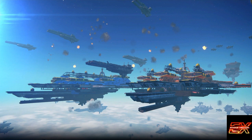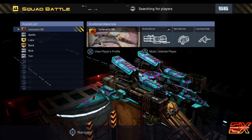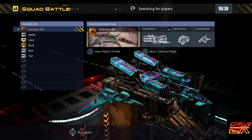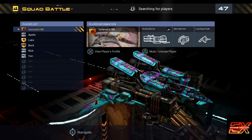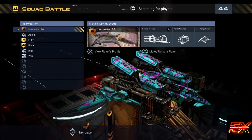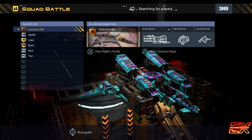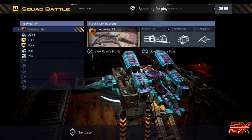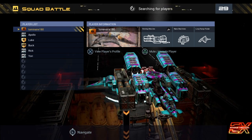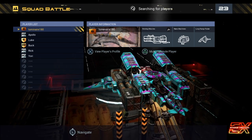Hey guys, this is Luminar 180 with the Culture Primate, and today I'm going to check out this game that I've had sitting on my backlog for quite a while. I actually downloaded it because I was interested in some type of aerial dog-fighting game. I really like spaceships and airplanes — flying around, twisting and turning. This is Strike Vector EX. It was a free game for PlayStation Plus a while back and I hadn't had a chance to try it, but today I'm going to give it a go.